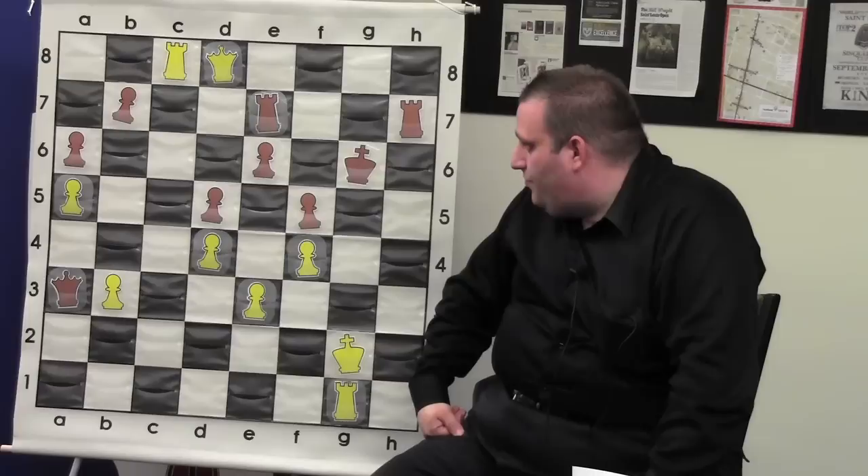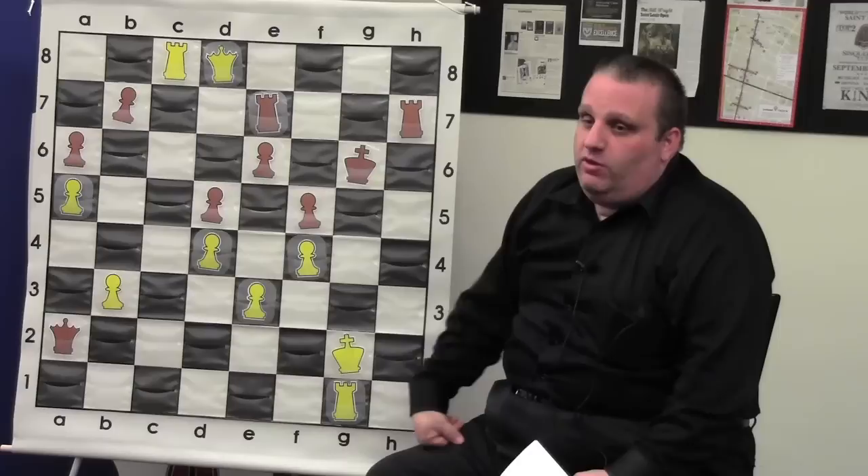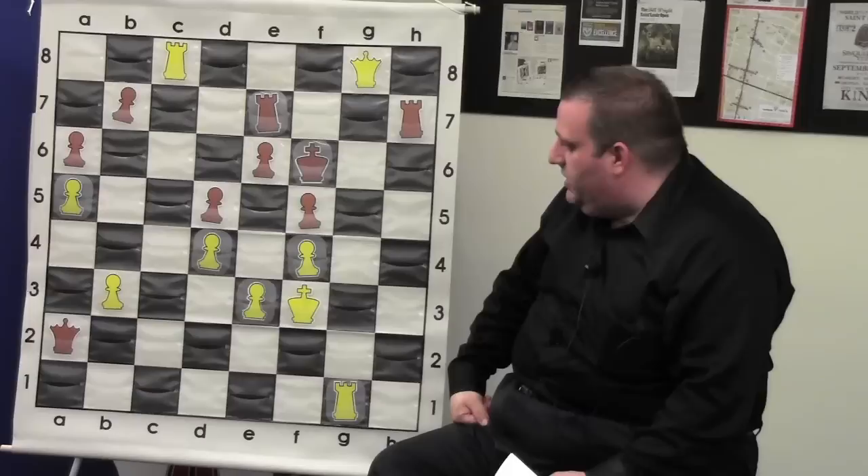Black can give a lot of pieces away and not get mated at some point, although the 17-piece tablebase announces mate. Rook g1 is the only winning move. After queen a2 check, I thought king f3 check wins and king f1 check wins — but it's incorrect. Only one of those moves wins, and it's easy to make the wrong move. In my opinion the less likely of the two moves wins — king f1 is the move that does not win; king f3 does.